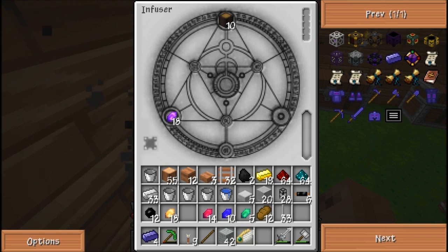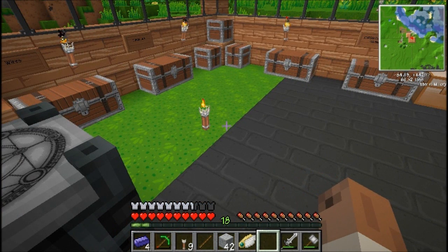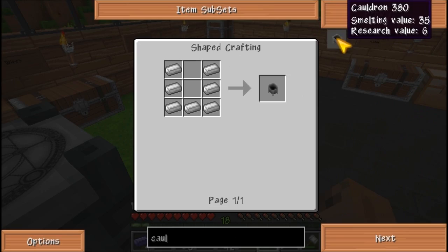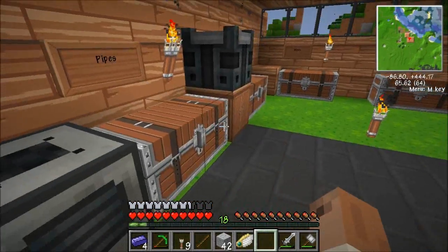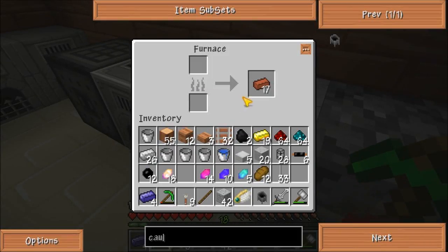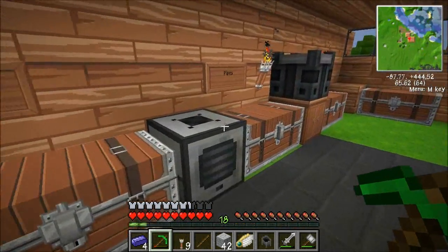Okay, so I need a viz conduit — great, okay — and I guess I need a thaumium crucible as well. Okay, so I also need a furnace and a cauldron. How the fuck do I get a cauldron? A cauldron needs a furnace.